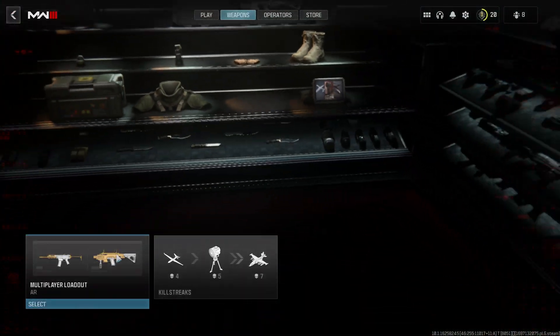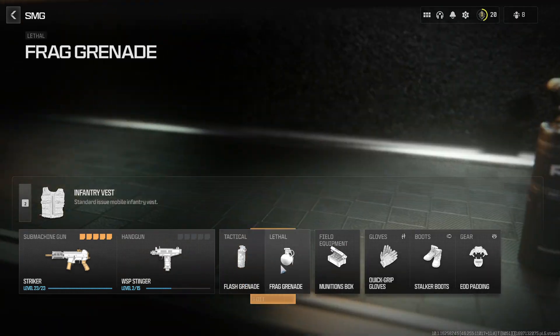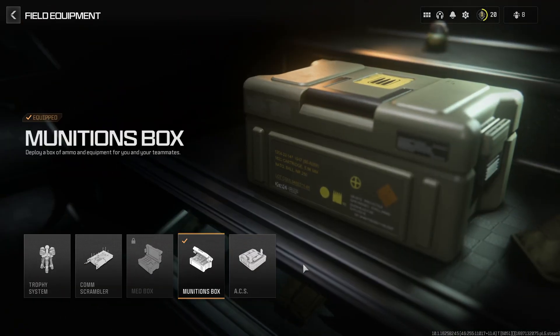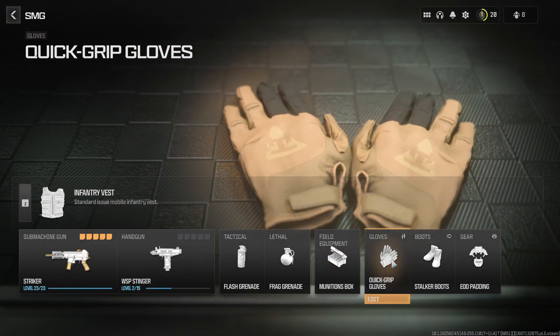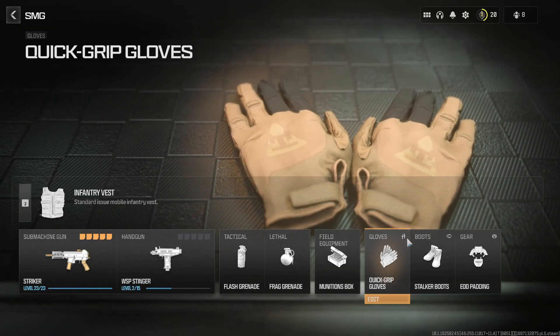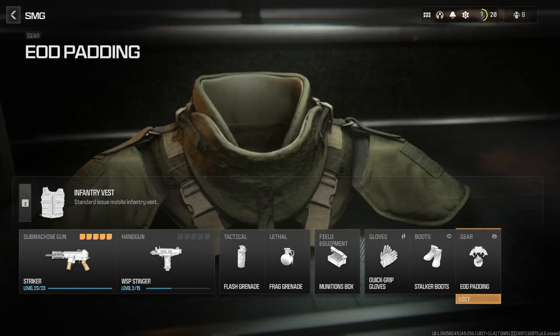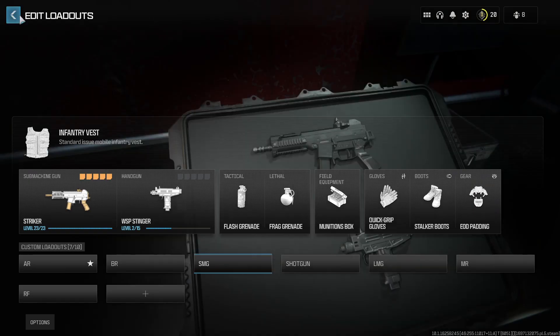It's a relatively fun gun. For the other stuff in the loadout, pick whatever handgun, tactical, and lethal you want — pick whatever field equipment you want, it doesn't really matter. I found that the quick grip gloves for the extra swap speed is very handy in case you have to panic. The stalker boots are great for the extra ADS move speed, and your gear doesn't really matter.